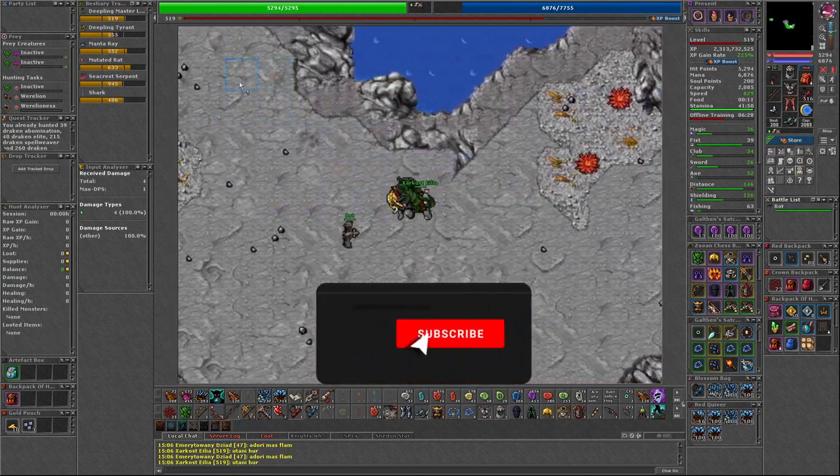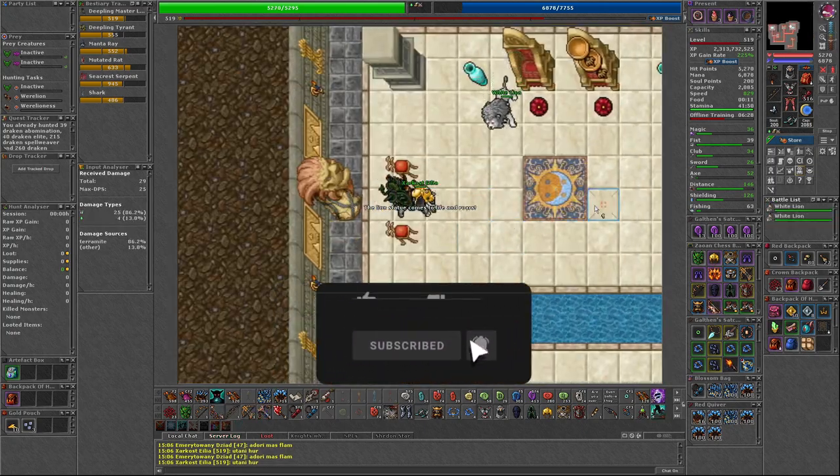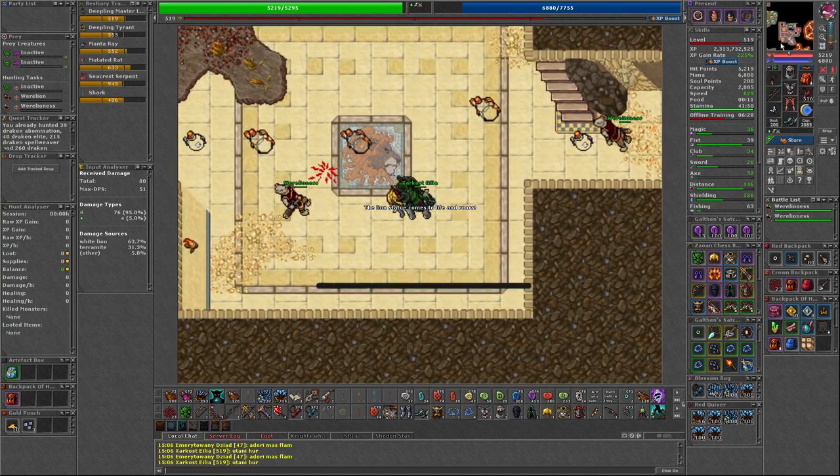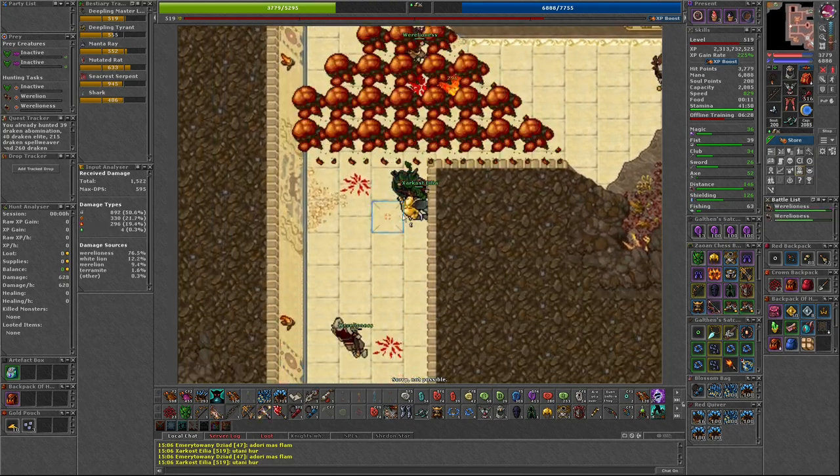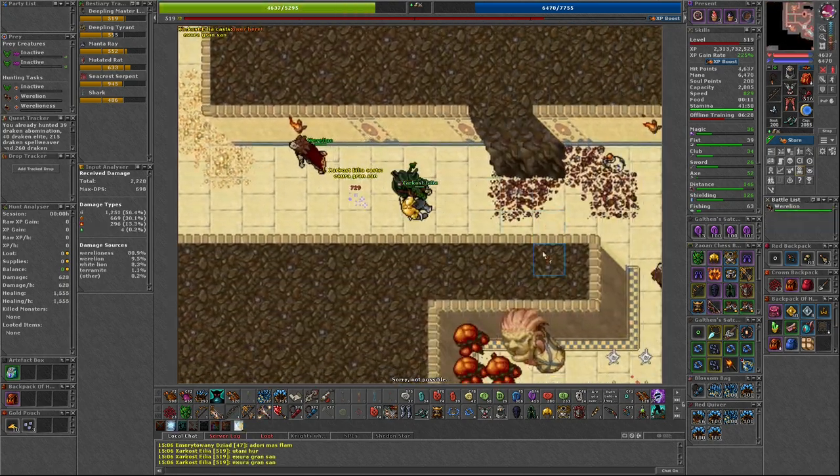These bosses are part of the Grim Vale quest during the An Ancient Feud missions. You can access them during the final mission of this questline. You can follow my route if you need help finding the portals. They're located on the second floor of the Lion Sanctum in Darashia.